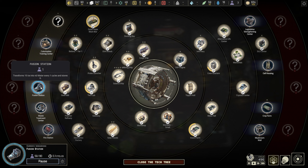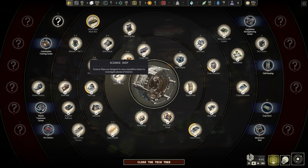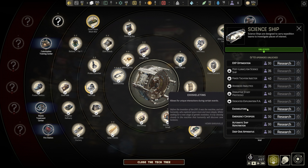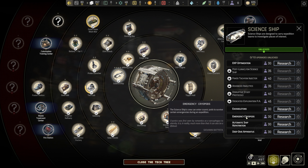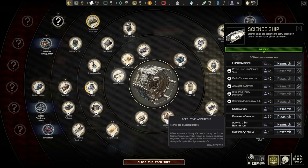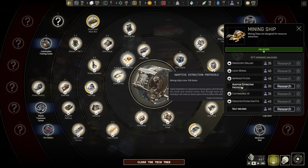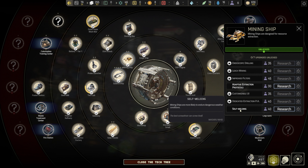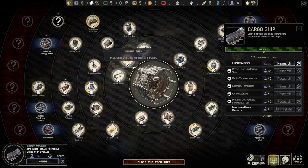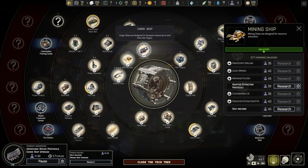We are almost done with the fusion station. Let's have a quick look at the science ship upgrades: move 10% faster, exoskeletons which allow unique interactions during certain events, emergency cryopods to survive certain emergencies during an expedition, automatic ship repair, and deep dive apparatus which permits gas planet explorations. The mining ship also has a dangerous weather conditions upgrade, and the cargo ship has one too. This could be what we need — let's research that and queue up the mining ship upgrade.